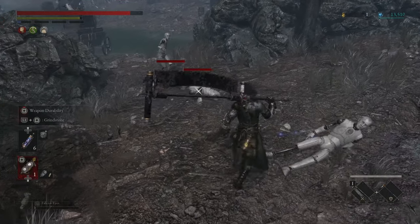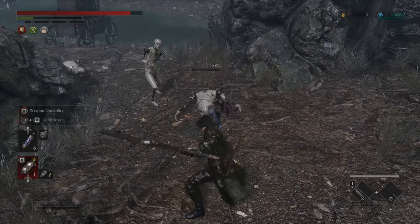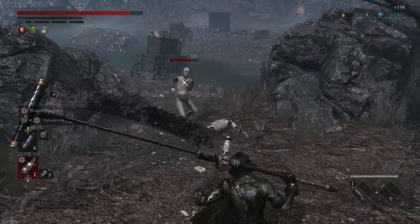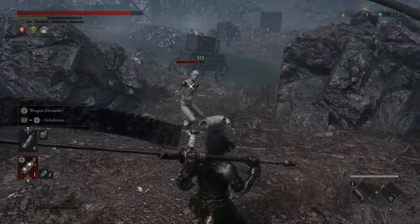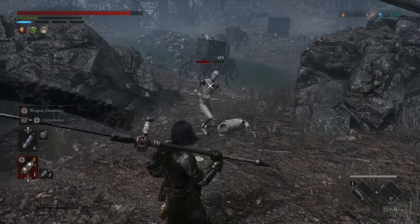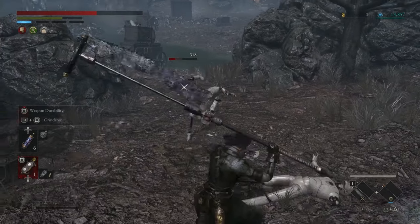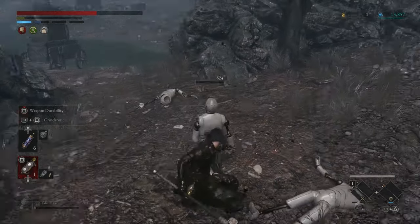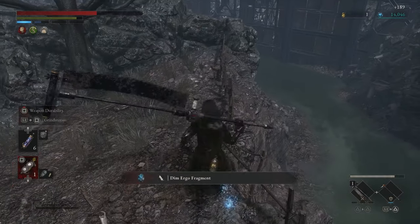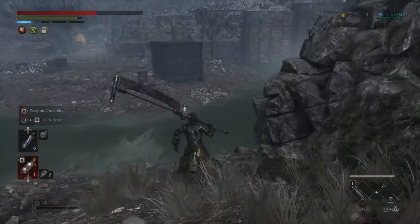There's a body here. He's gonna take down this dude — and down he goes. Grab the dim ergo fragments and I believe that's it for this place.